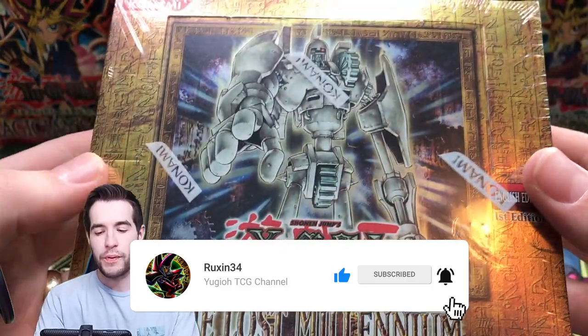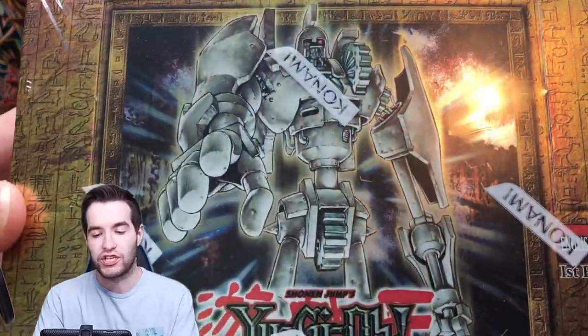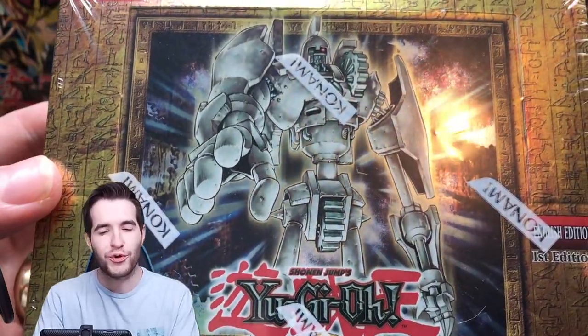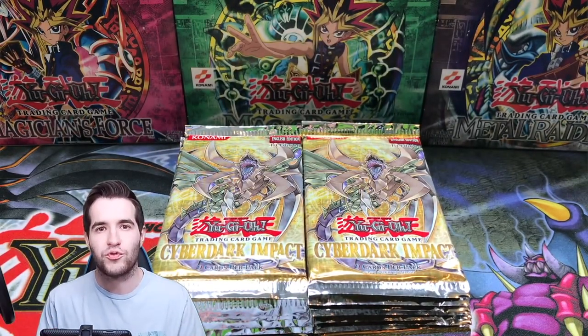Also, I want to remind you guys — on Saturday we're opening up this 24-pack hobby box of the Lost Millennium, with the potential Ancient Gear Golem Ultimate Rare. We could have the Flame Wingman, we could have the Thunder Giant, some crazy stuff like that. So if you're interested, make sure you guys show up 12 p.m. Central on Saturday. It's going to be awesome.